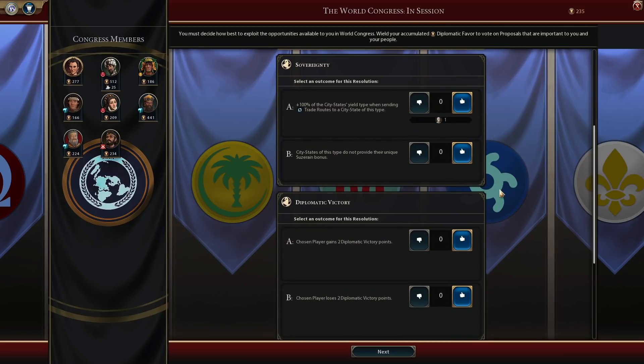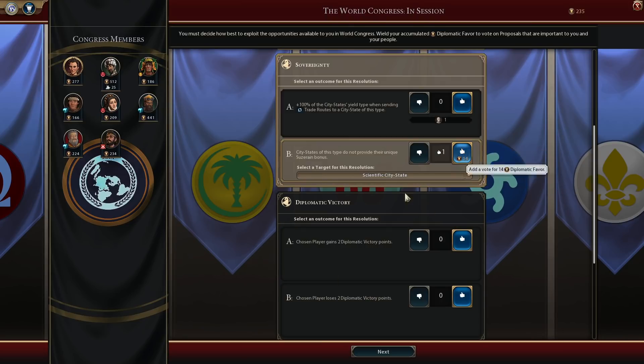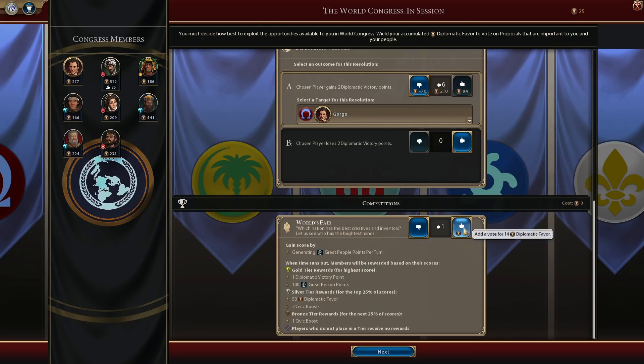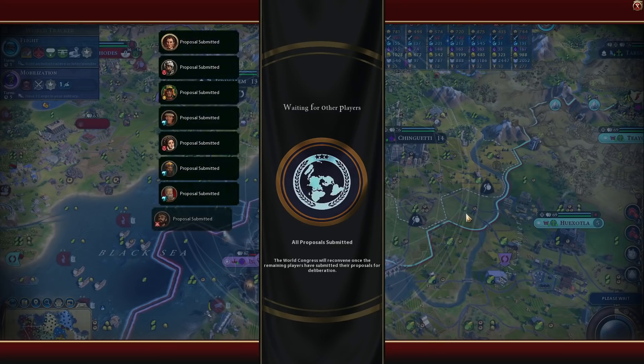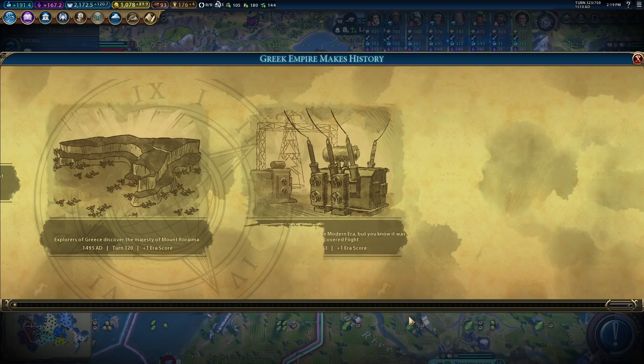I'm going to put a couple of points in there. We don't trade with any city-states. I'll upvote myself a few times — maybe we can sneak in a diplomatic victory. That's not going to work because we're never going to get any points — we don't generate a lot of political power.